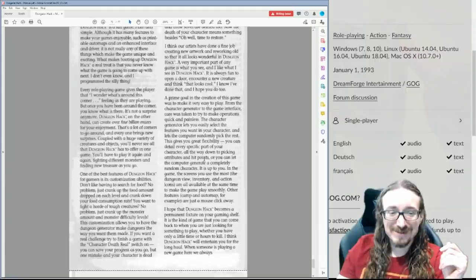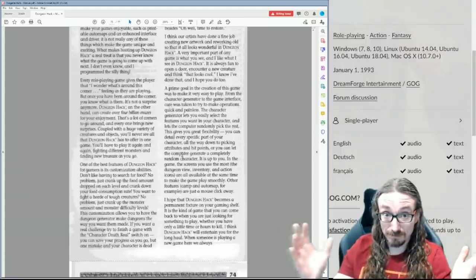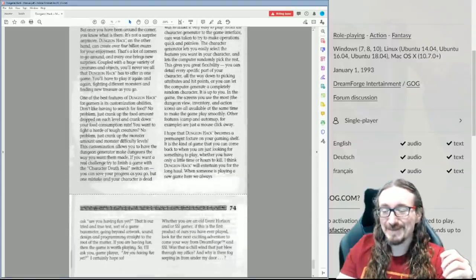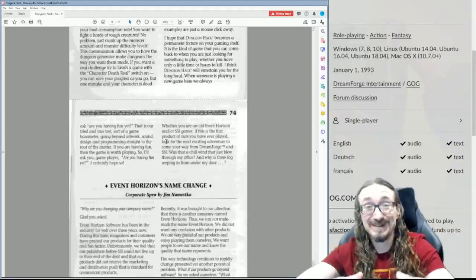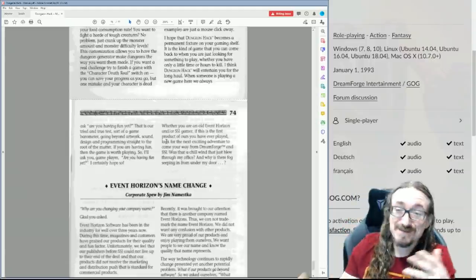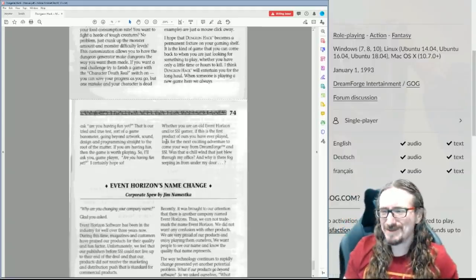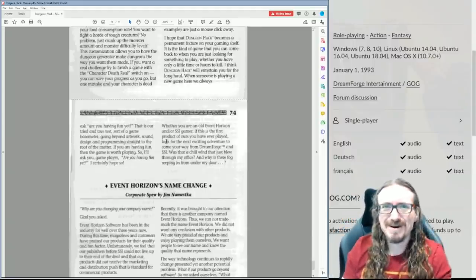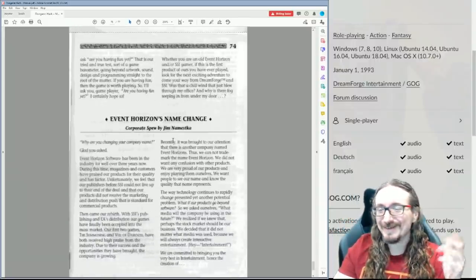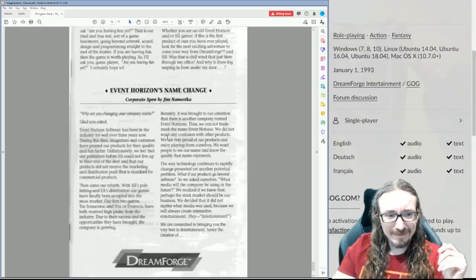He also talks about how, even if you design the roguelike and program it yourself, as you're playing it sometimes things will happen and you're like wow, I didn't even anticipate that being in the game. It's almost like it becomes like a mutant Frankenstein's monster - surprising even the people that made it. I've talked to Glenn, one of the creators of the original Rogue, and he says a lot of the same stuff about this phenomenon.